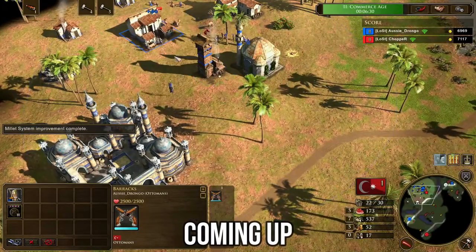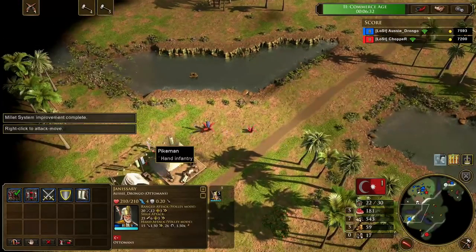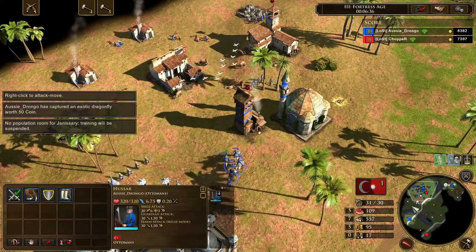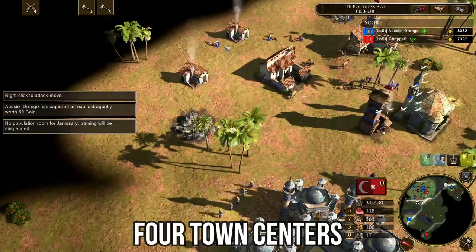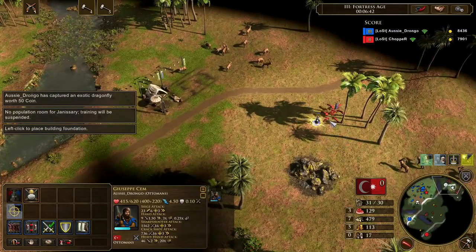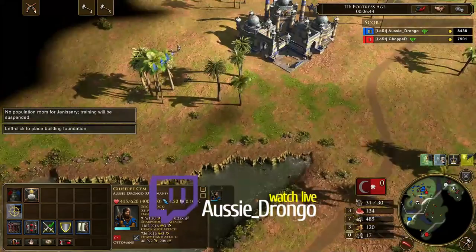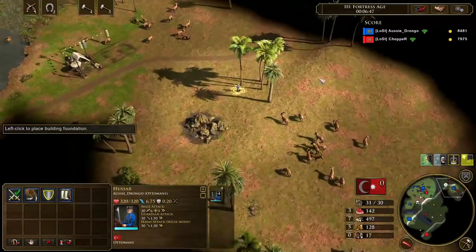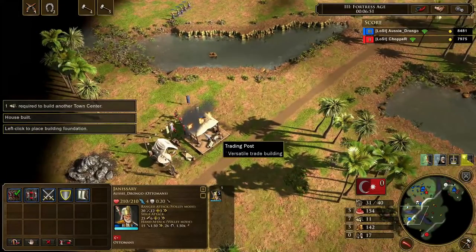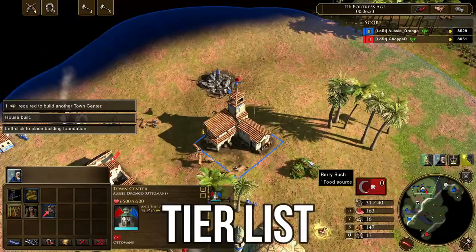G'day fellas. In this video we're going to be taking a look at a strategy for the Ottoman that's becoming more and more popular at the top of the ladder. It's a strategy where you age up to the fortress age and then you build four town centres, which for the Ottomans is something a little bit crazy. Before we get to it, we're currently live over on Twitch. This evening we're going to be doing this build as well as a couple of other builds for the Portuguese, maybe even trying out Sweden again, and we're going to be doing a ranged infantry tier list.